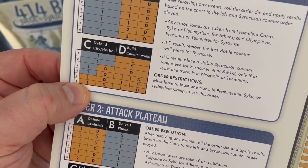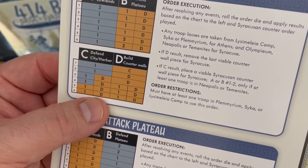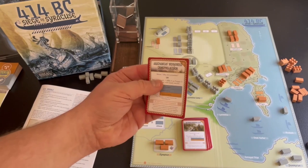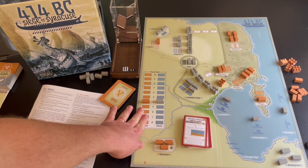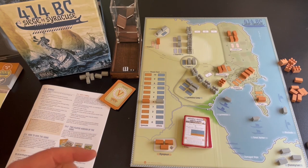That's how the orders work: you choose an order, confirm you have the required units or ships, draw a counter-order card, execute its event, then roll on the appropriate column. Every time a unit is lost — by either side — morale drops. Morale can go up occasionally from events, though events that boost Athenian morale are rare and require a really good roll.